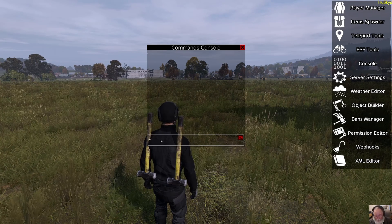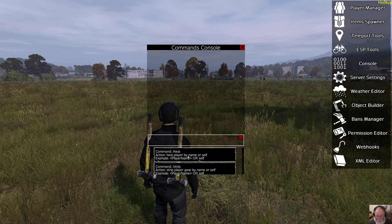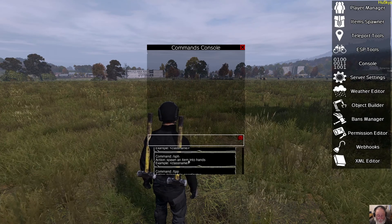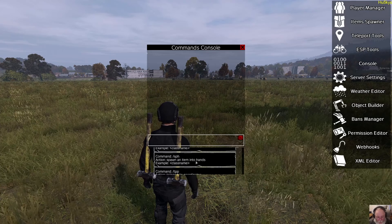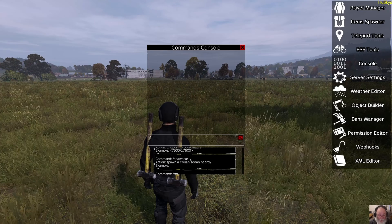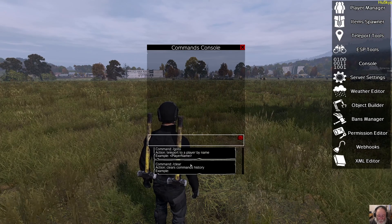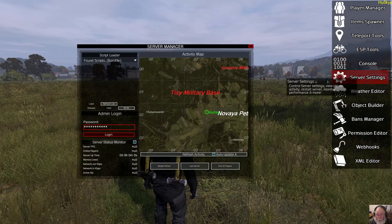Just by bringing up the slash mark, you can scroll through the options. And as you'll see, a lot of the stuff is not really necessary anymore. Spawn an item into the hands of a player — you'd have to know word by word what a lot of these things are. Spawn a player is very handy if you want to quickly spawn a card, but you could do the same thing with item spawner. Return a player, SPI — all these commands are not really necessary.